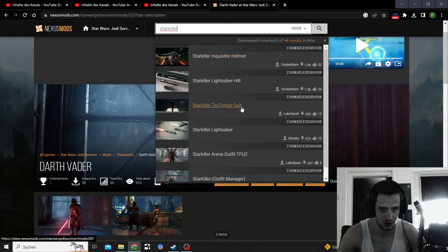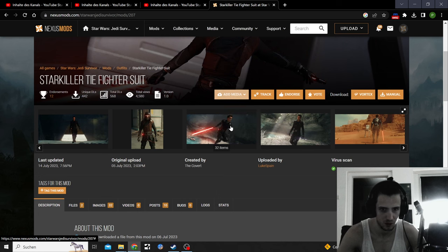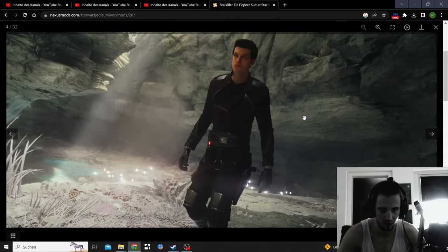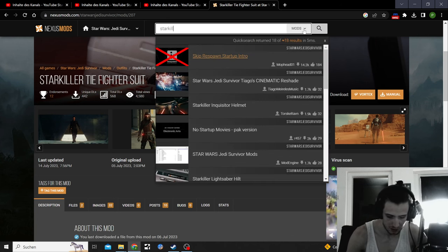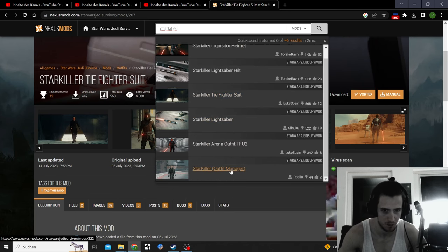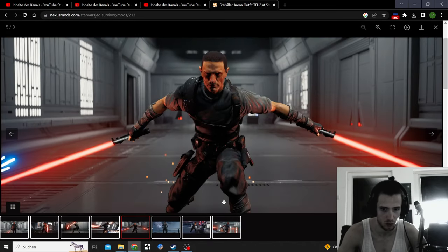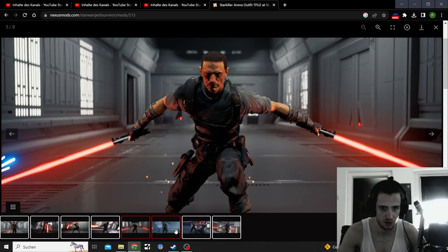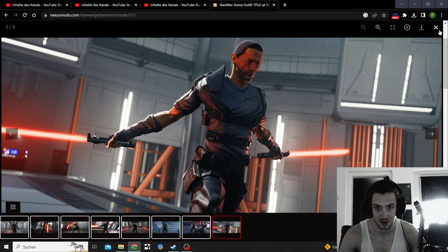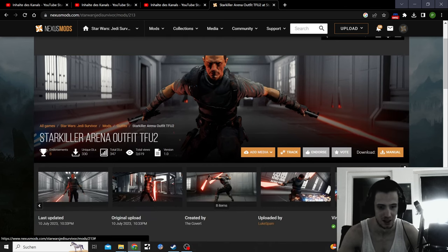Stuck with the inquisitor helmet, the tie fighter — that's the other one with face paint I believe. Where's the other one? I had a real cool thumbnail for that. No background music is killing me right now. There we go — that's the other face one. If you want to play with hard face paint, his face looks better than the other face, but with face paint the other one looks better. Anyways — it's the covert again, but Luke Spain uploaded that. Peace out.